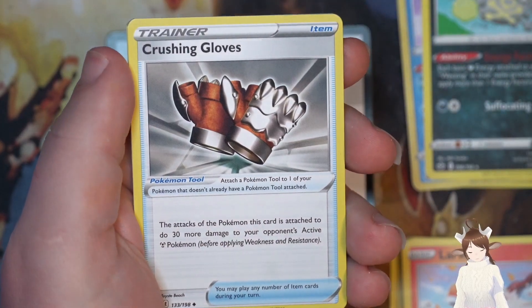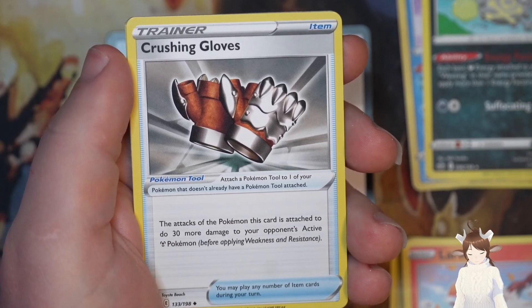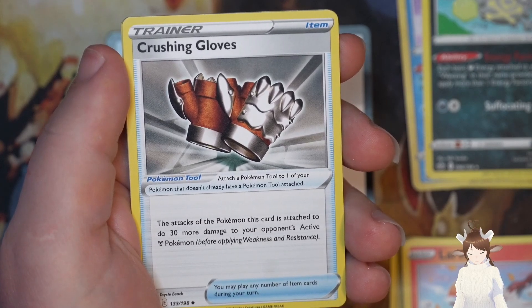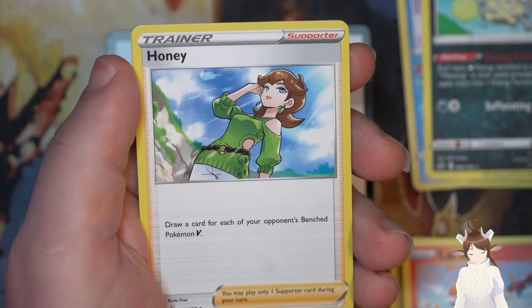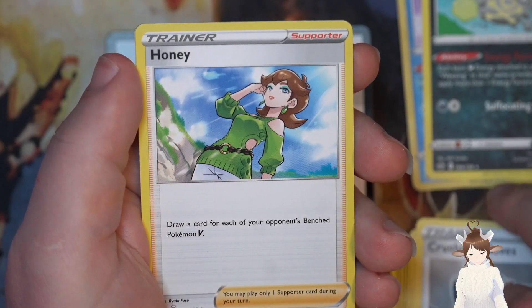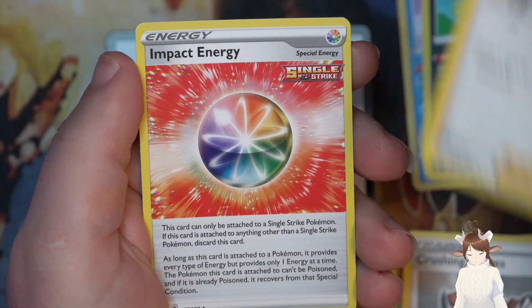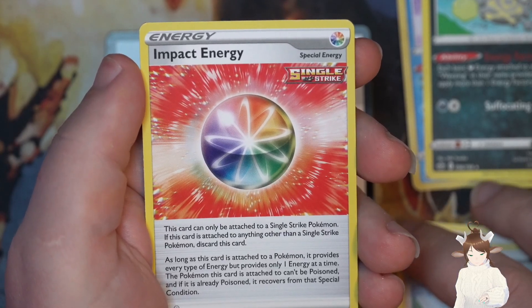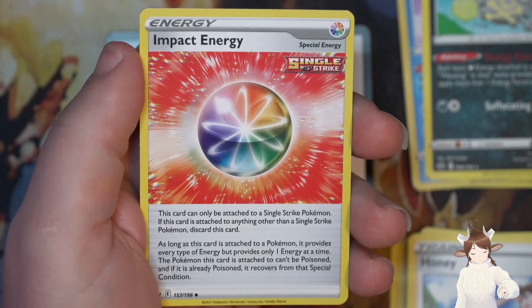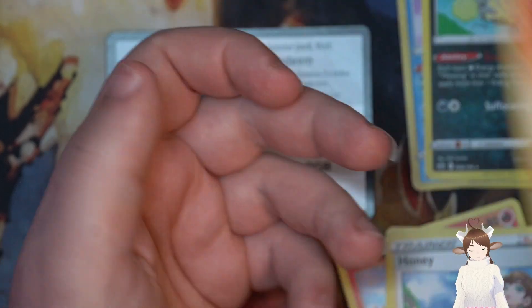Then we got Psychic — Crushing Gloves, the attack does 30 more damage to your opponent's active steel Pokemon. Honey — dark card for each of your opponent's Pokemon V. Impact Energy, Single Strike — and this one's poison instead of paralyzed like the last one. Alright.